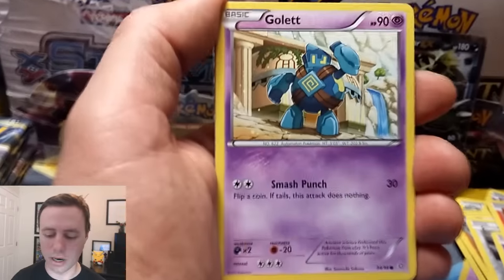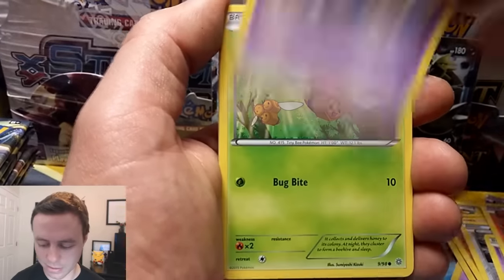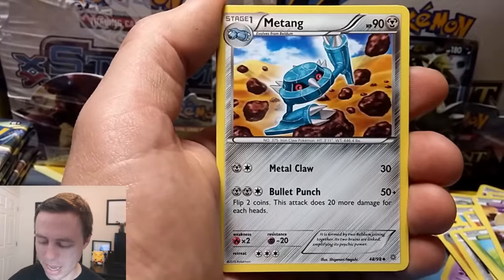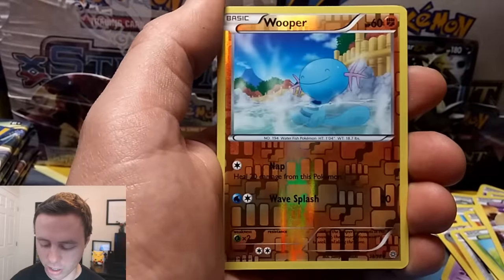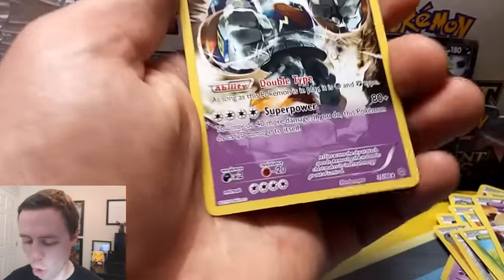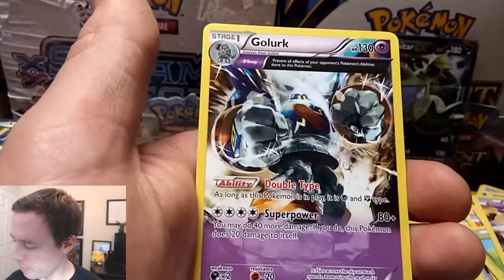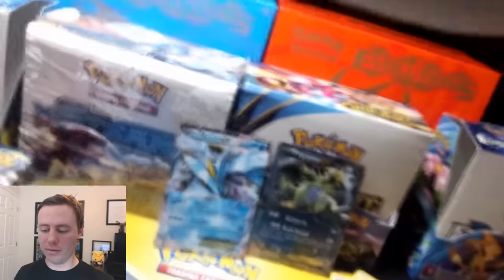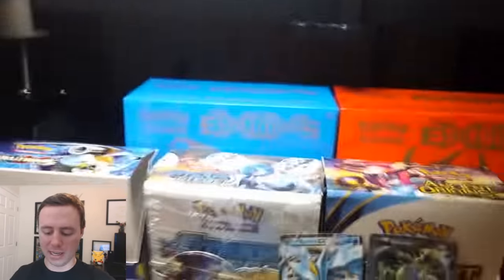Larvesta. Comey, Quagsire, Baltoy, Hex Maniac, Metang, Echo Arm, Wooper Reverse Holo, and a Golurk Rare. All right, so that's our second Rare.